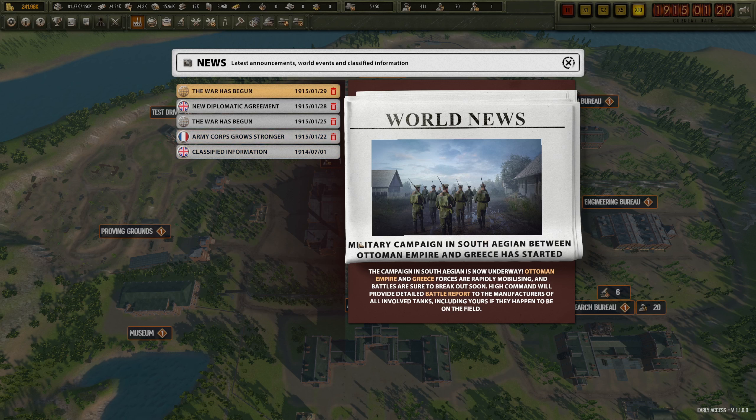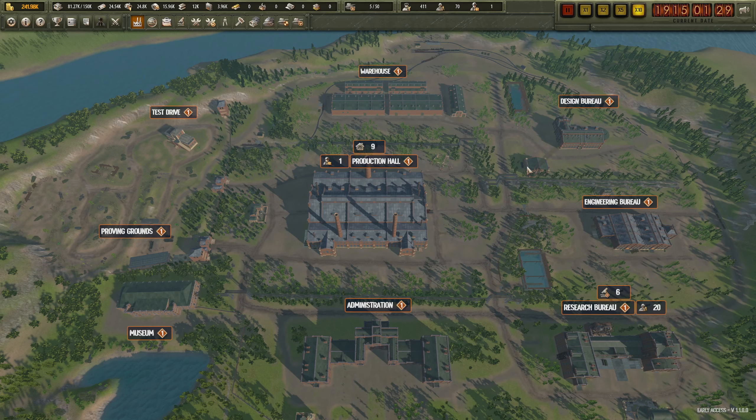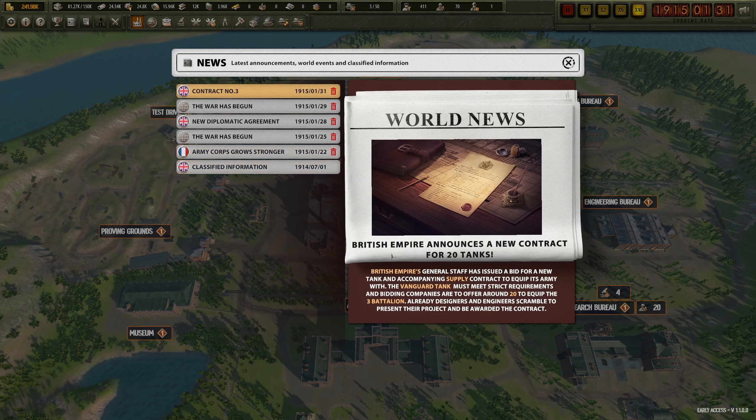More news: military campaign in South Aegean between Ottoman Empire and Greece has started. Ottoman Empire and Greece forces are rapidly mobilizing and battles are sure to break out soon. High command will provide detailed battle reports - British Empire announces a new contract for 20 tanks. Nice!